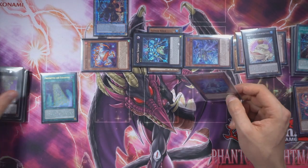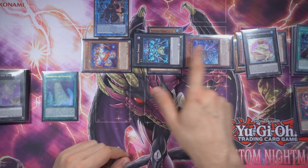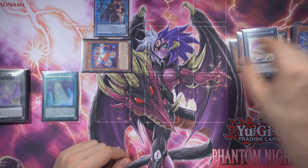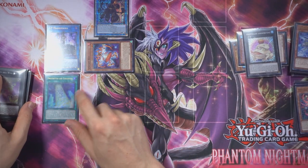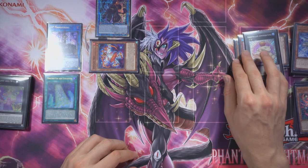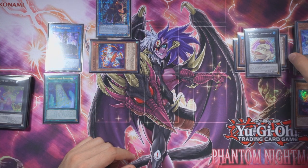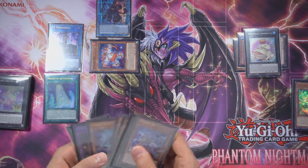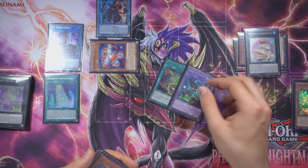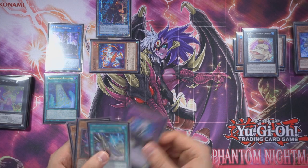If you have another level two in hand — any Sprite, IP material, or whatever — you can normal summon that, overlay, and go into the Melfi stuff. Both options are fun and good, but we don't really need that since we already have Sprite bounces with the Gigantic or the Toad. So scrap the Gigantic — link it away and go into IP, or directly SP if you really want, but it's just better to go IP into SP. With this end board we've improved things: Toad, Sprint with bounces, another monster negate, and IP on board.